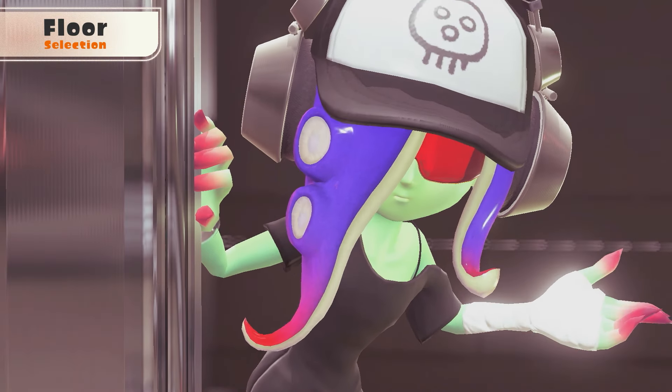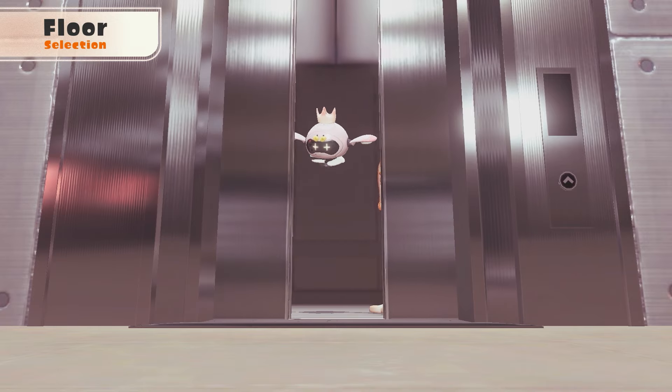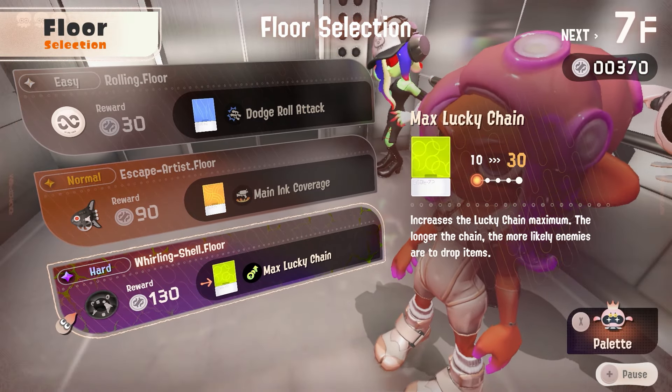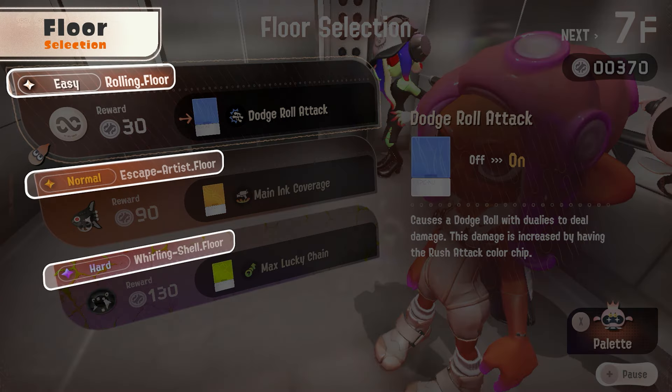This elevator is the only way to ascend the Spire. However, you can only go up one floor at a time. On each floor, select one of three different objectives to complete. Each objective's difficulty and clear conditions will vary, so choose wisely.